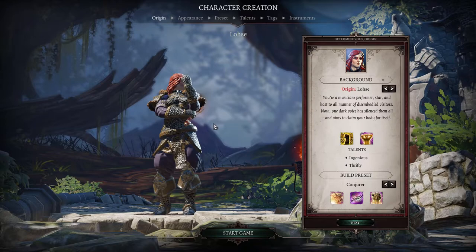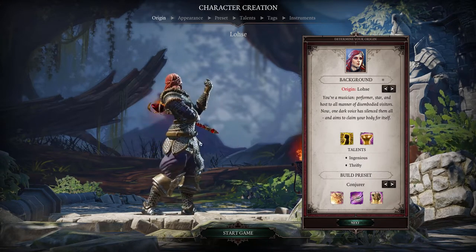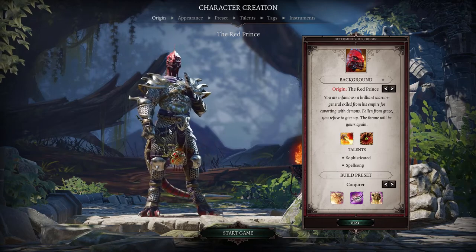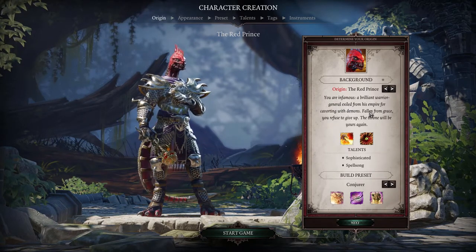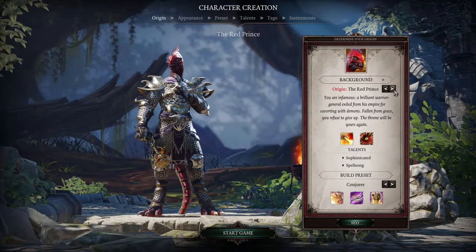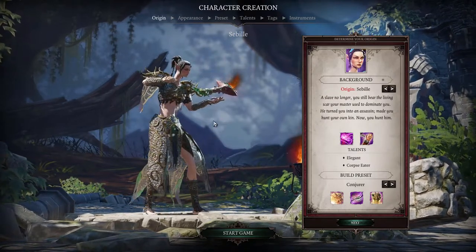So we've got Ifan Ben-Mezd, and we have Lohse — I'm probably pronouncing that one wrong — she is a woman by the looks of it. Next one up is the Red Prince, who is absolutely red: the infamous brilliant warrior general, exiled from his empire for consorting with demons.